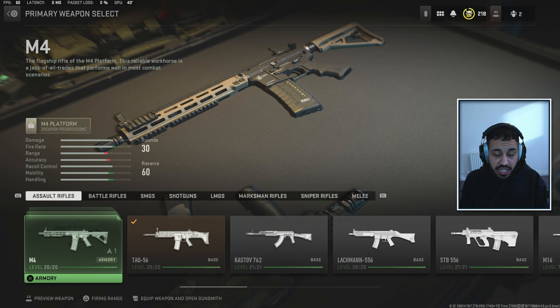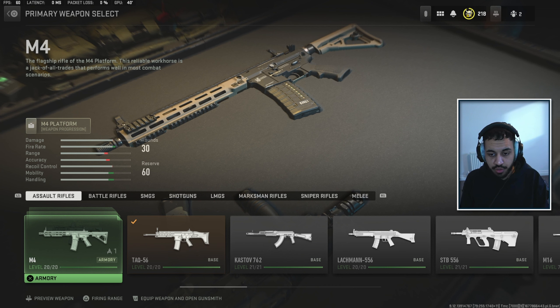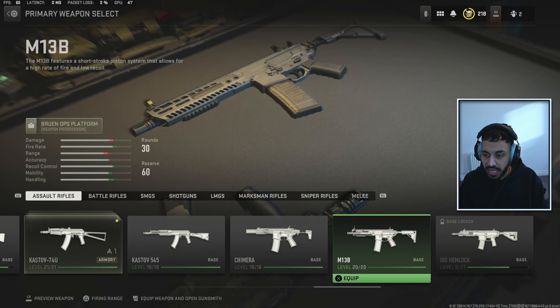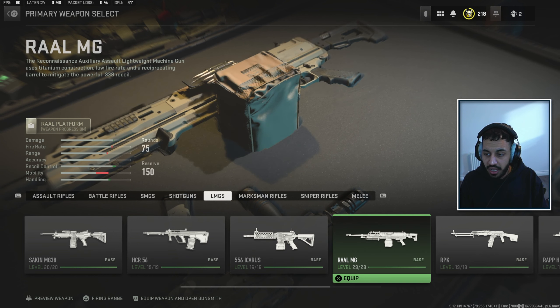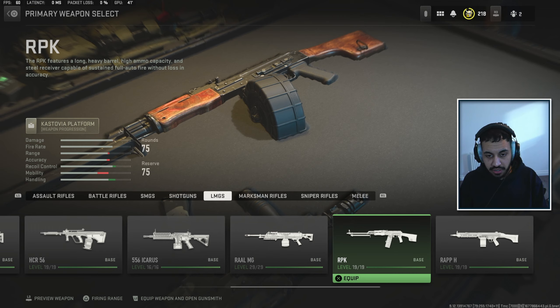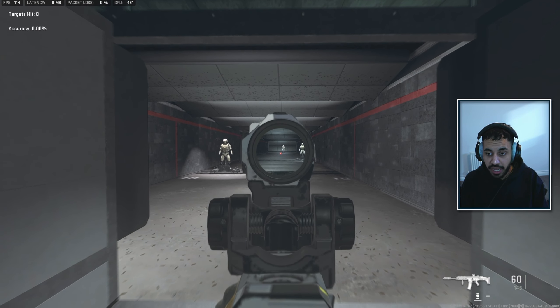The next thing to keep your aim on point is choosing the correct guns with the correct attachments and tuning. We've got tons of videos on best class setups, but to give a rough idea: the M4 is really good for recoil control, the TAC-56 is one of the best, and guns like the M13 and the Hemlock are also very good at range. For LMGs, the Sakin and the RAL are great at range, and the RPK is still relatively easy to manage, though the TTK isn't great.